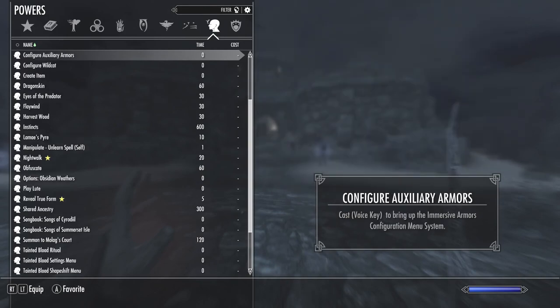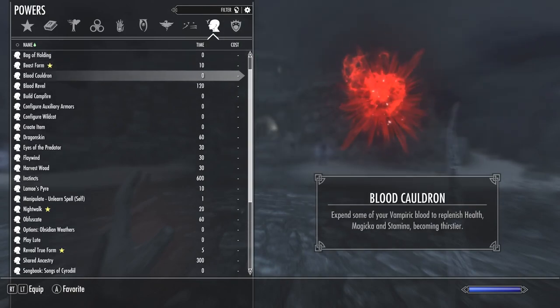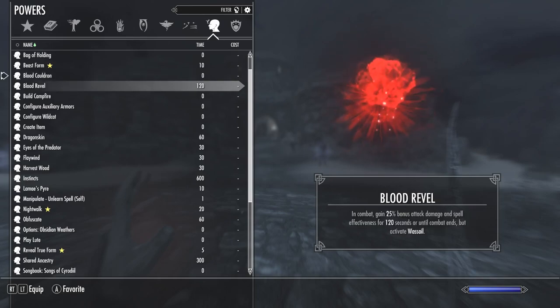Top of the list of abilities is Blood Cauldron — this is an emergency heal, but there's also a power we'll cover later that adds extra attack damage to it, so you can use it after your sneak attack or when you're half dead and need to heal. Another one is Blood Revel: if you use this in combat it boosts your attack damage, but it also activates Wassil, which is a slow health drain until you feed or combat ends. Since you're doing a stealth character, your focus is to be in combat as short a time as possible, so popping Blood Revel before combat is an easy way to do that.